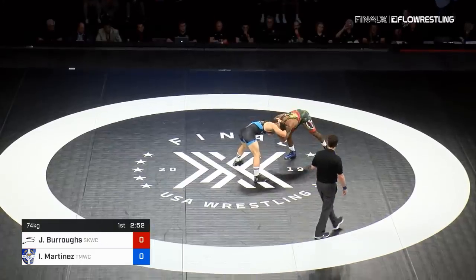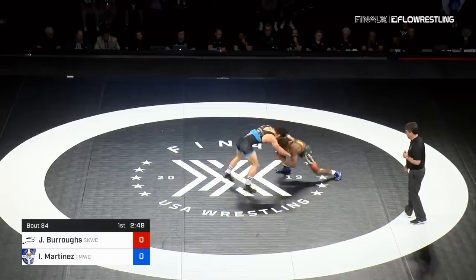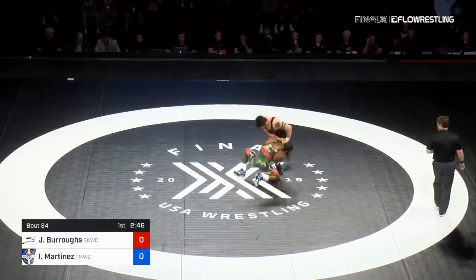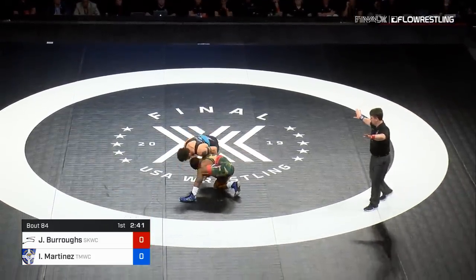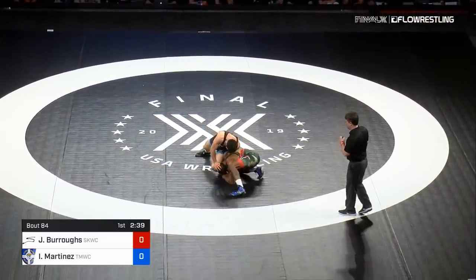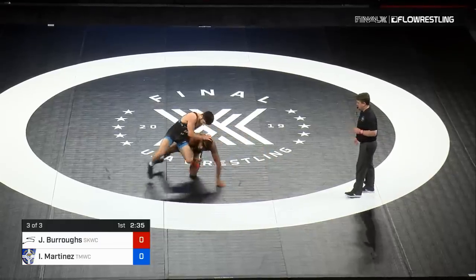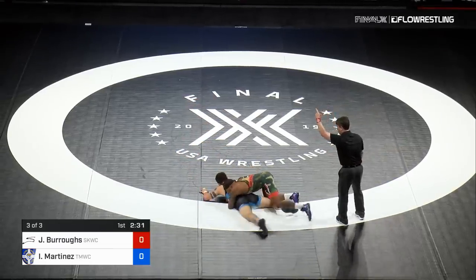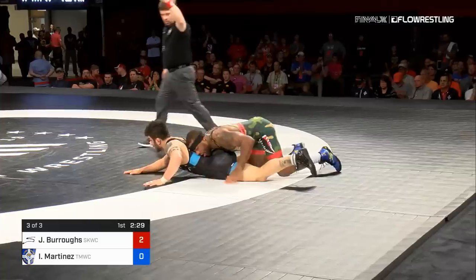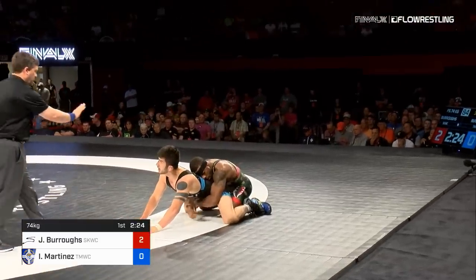Eymar came out hard in the second period — I think that may have been a calculated decision. There's a single leg right away. Jordan Burroughs head inside, head outside, chasing that backside double. He's close, still nothing. Eymar fighting here. White paddled by the judge. Trying to come up to his feet — now maybe he'll just take one. No, a good position to get two potentially. And he's going to. Takedown for Burroughs, he strikes first.